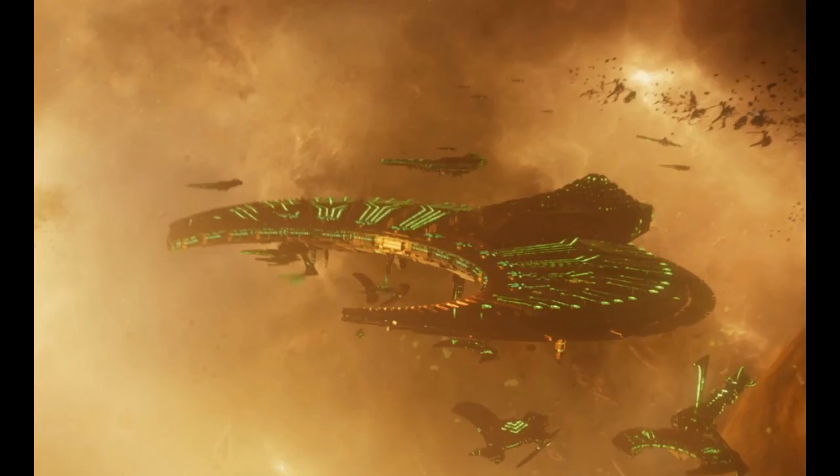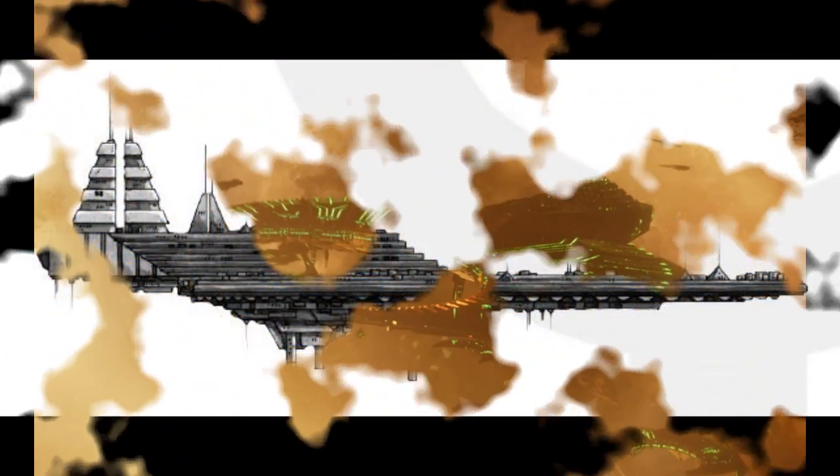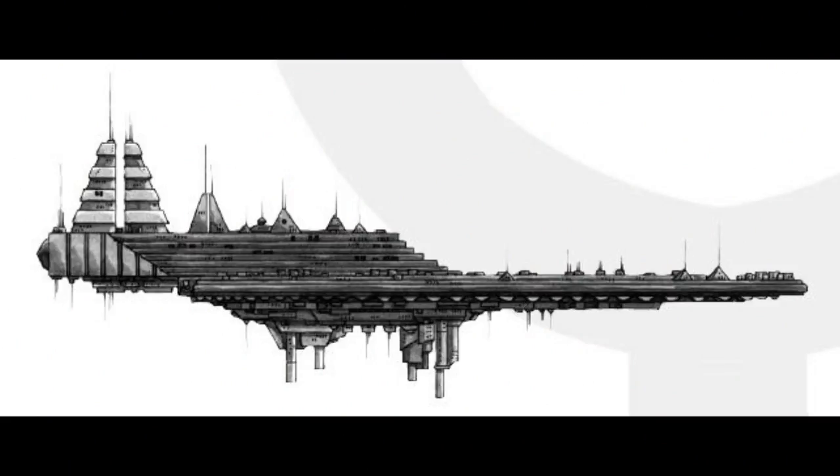However, standard Necron combat protocol dictates that a clean disengagement is preferable to a fight to the end, and tomb ships will often do this by fading out — when the vessel in question dematerializes into an unknown extradimensional space, thus taking it out of the battle.